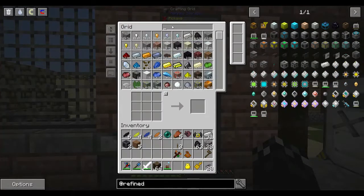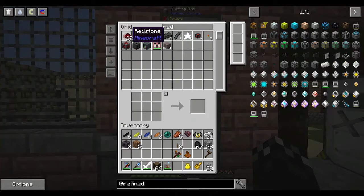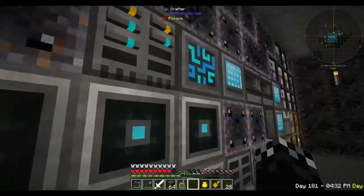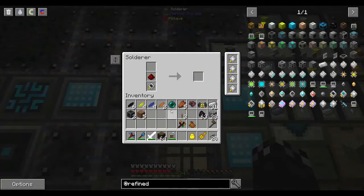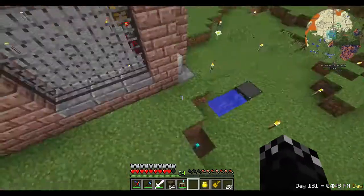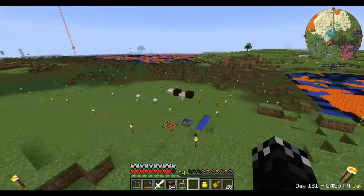Range upgrade requires an upgrade base, redstone, and enderpearls. Got a fair bit of redstone. Come on, are you done yet? There we go. Now we'll need to head downstairs. We'll need to get some more enderpearls tonight when it's dark, I guess. This should give us another 16 blocks range. So if we open you up and put this range upgrade in, it gave us another 8 blocks.